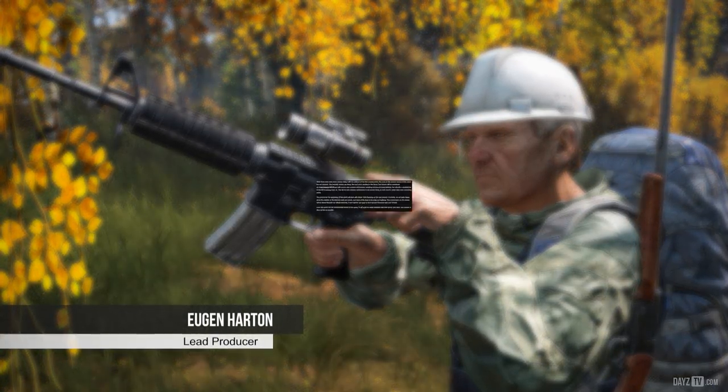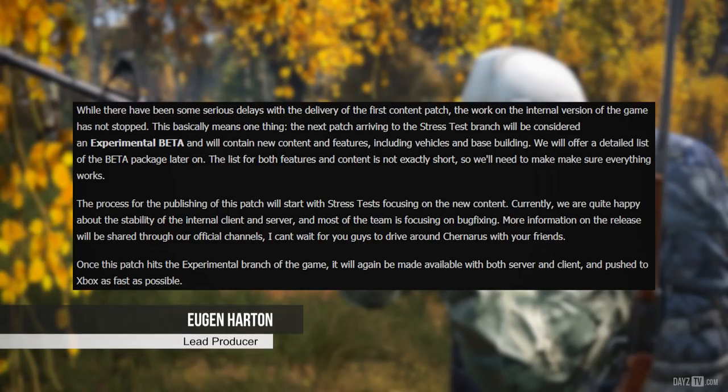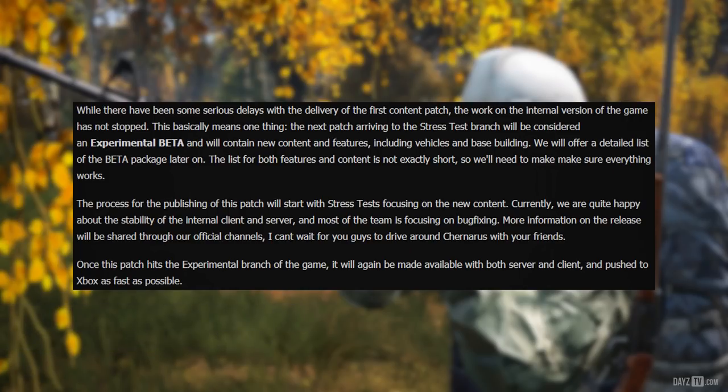Lead producer Eugen says: 'While there have been some serious delays with the delivery of the first content patch, the work on the internal version of the game has not stopped. The next patch arriving to the stress test branch will be considered an experimental beta and will contain new content and features including vehicles and base building. We will offer a detailed list of the beta package later on, and the list of features and content is not exactly short, so we'll need to make sure everything works. The process for publishing this patch will start with stress tests focusing on the new content.'